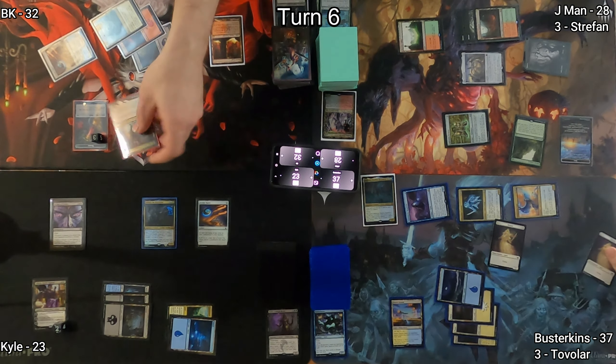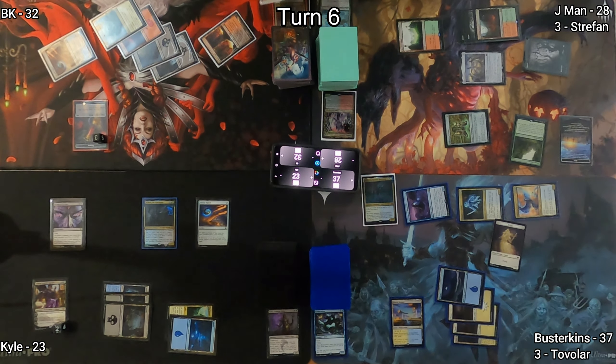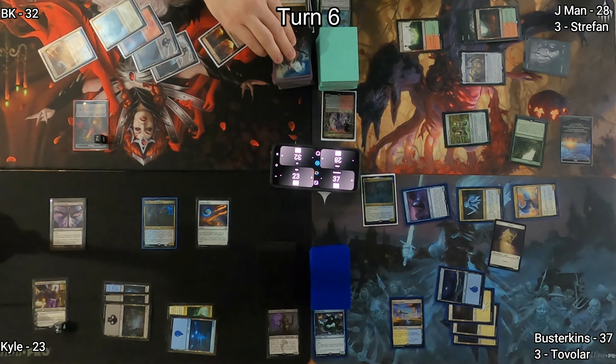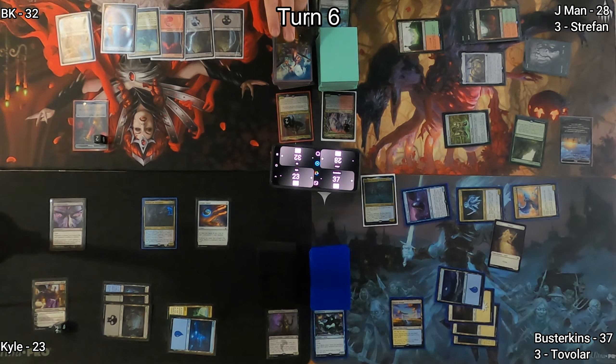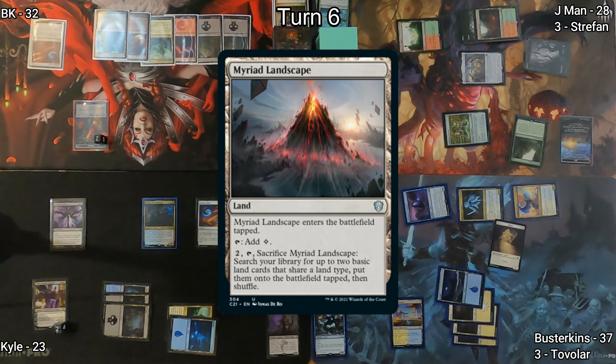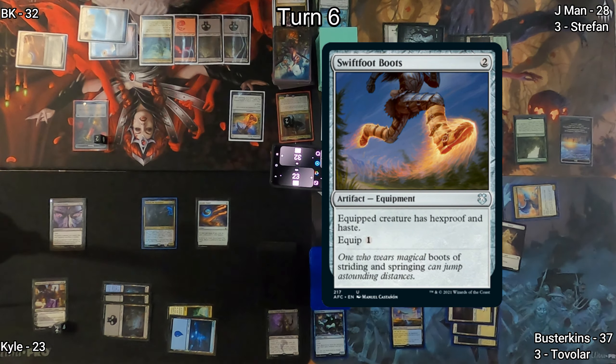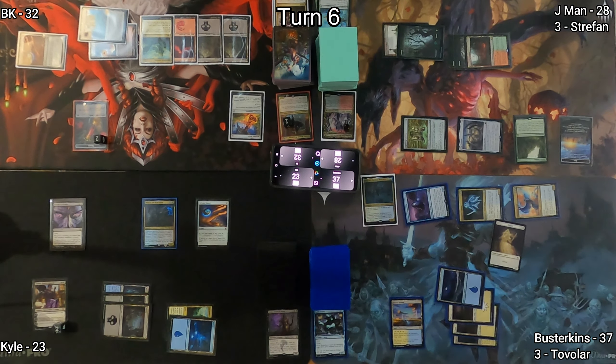On Kyle's end step, BK sacrifices a blood token, discarding a card and drawing a card, and remembers to put his commander back in the command zone. I draw a card for turn, play Myriad Landscape which enters tapped — super unfortunate. Then Swiftfoot Boots enters my battlefield. With nothing else to do, I pass the turn.